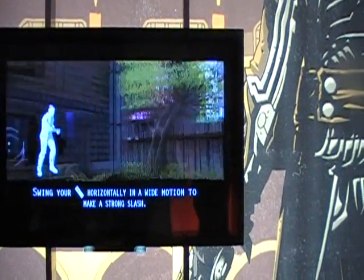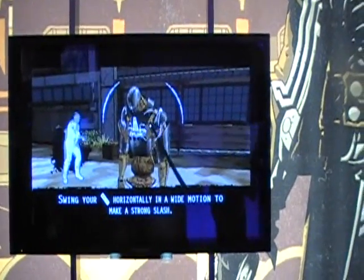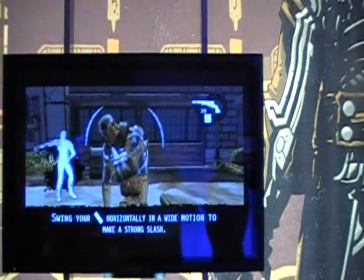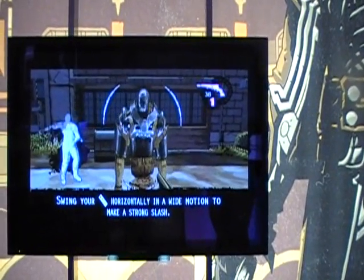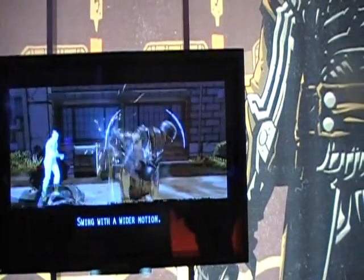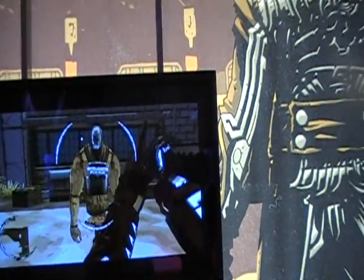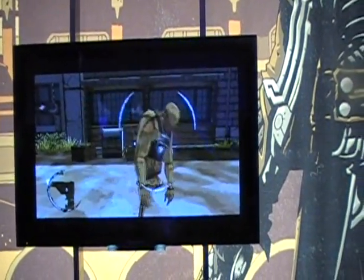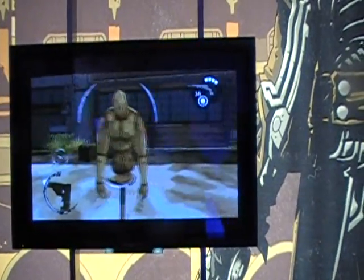So this is a new kind of dummy — just to explain that later in the game you are going to encounter some enemies who are wearing armor. This basically means they are bullet-proof, immune to any kind of bullet. So you need to break down the armor first by releasing a strong slash. Wow — a lot of hits.